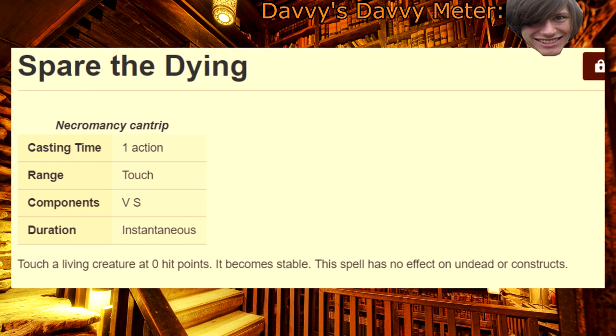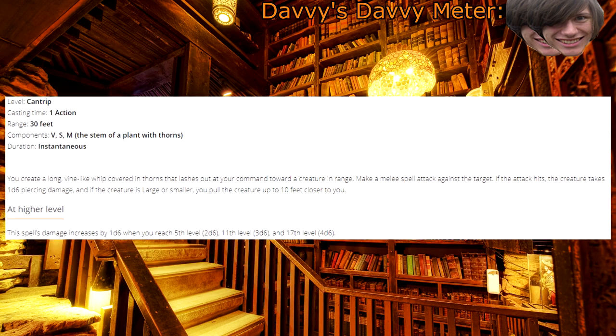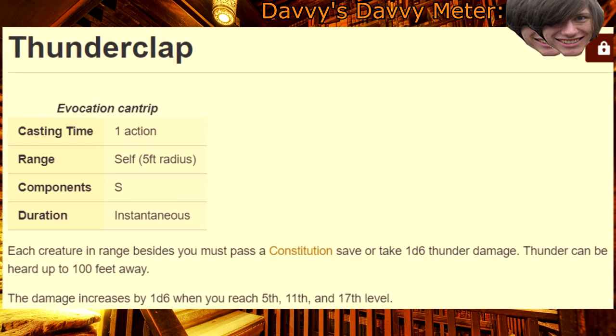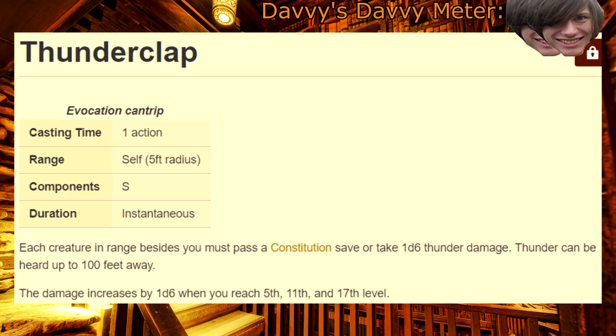Spare the Dying — just buy a healer's kit, please. Thorn Whip — I know I use this joke a lot, but you should actually reflavor this as a scorpion chain. It's way more thematic. Thunderclap — considering you actually like to be in the middle of a fight, you can get away with taking this cantrip.